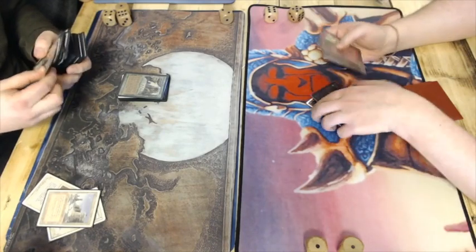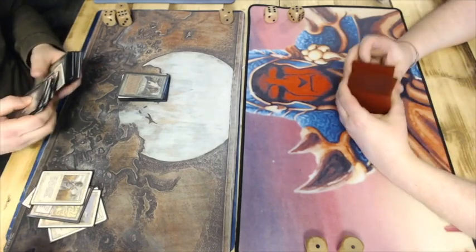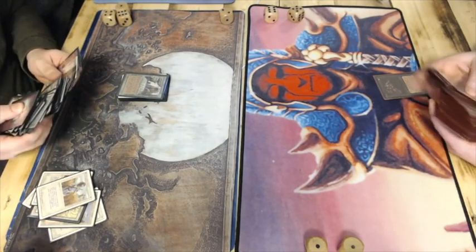Very interesting to see. He's showing all the damage that he drew. I think that Mind Twist was also pretty brutal, even with the Sylvan Library active on the board.